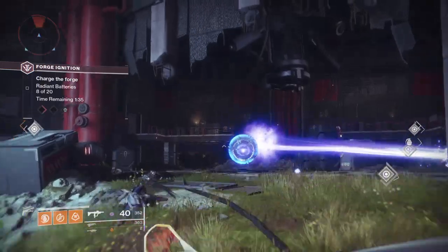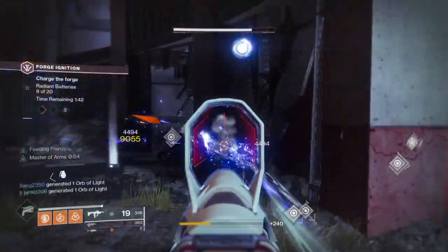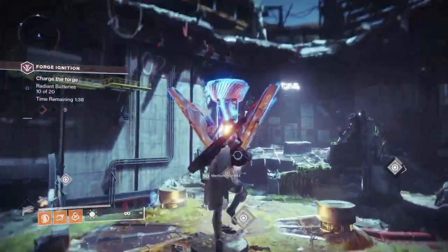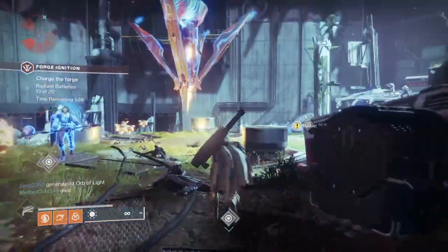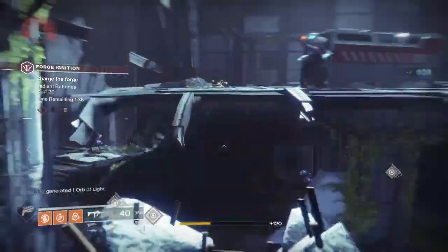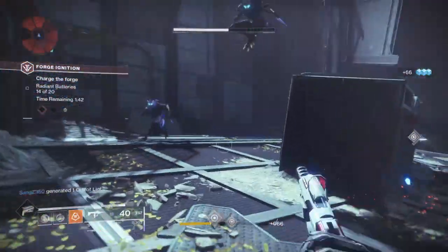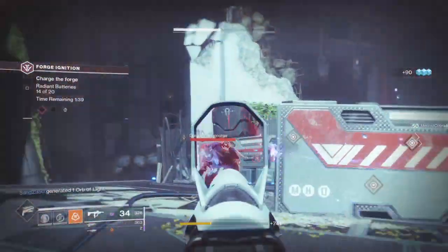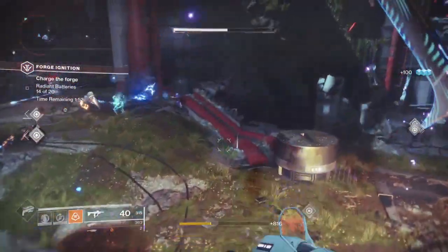In the Bergusia Forge, the exotic linear fusion rifle drops randomly — RNG, which stands for random number generator. This means you can get it on your first try, your tenth try, or your hundredth try. It's all about random numbers. The game chooses when you get the gun; it's not up to you and it's not guaranteed.